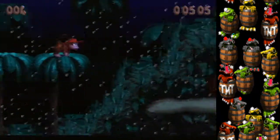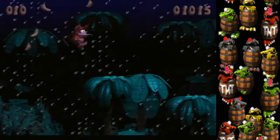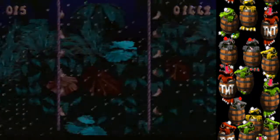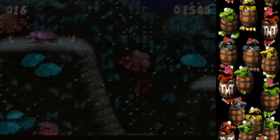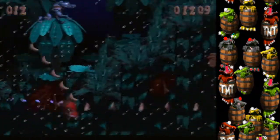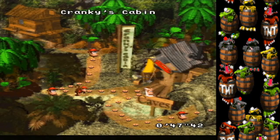In Ropey Rampage, if you go down under the O letter, there's a barrel that sends you into a bonus, and then you can just die. It shoots you out pretty fast, which is faster than playing the level as intended. Taking this bonus could be considered a nice little skip.